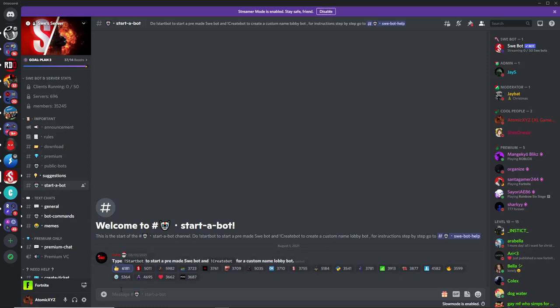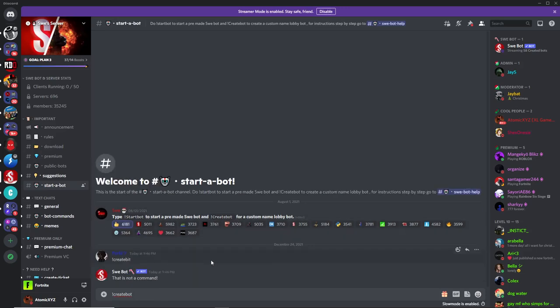Once you're on the Startup Bot channel, you want to go over here and type in exclamation point, create bot. The Startbot feature is down right now, but you can try that out if it's up by the time you see this video. But as of right now, you have to use the Create Bot feature.